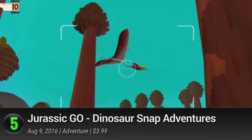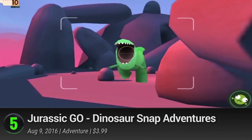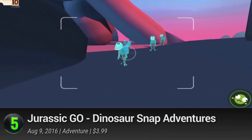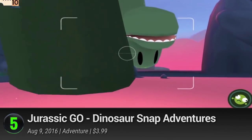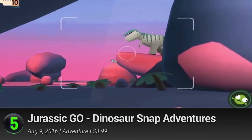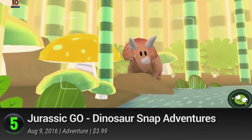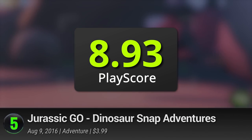5. Jurassic Go: Dinosaur Snap Adventures. Who needs Jurassic Park when you can have all the dinosaurs you want in a pocket-sized diversion? Turned into their friendly cartoon versions, this title is essentially a tribute to their greatness. Snap the best pictures of the not-so-towering lizards and unlock legendary prizes. It's a game you can recommend to dinosaur fans of all ages and it receives a PlayScore of 8.93.